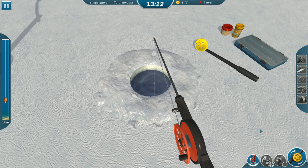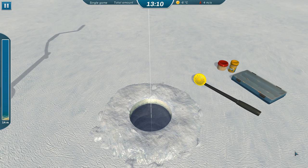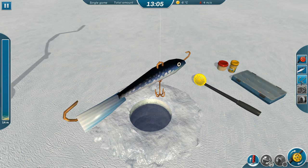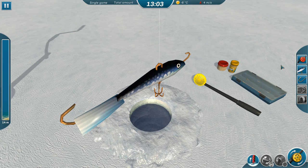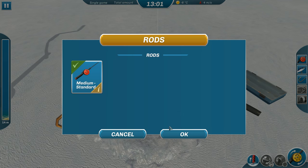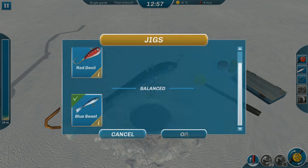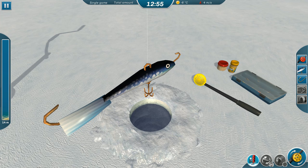Let's pull this bad boy up — no action here. We have a standard hook, standard rod, medium standard setup. We're using the Blue Beast lure. Let's go do a different hole here.